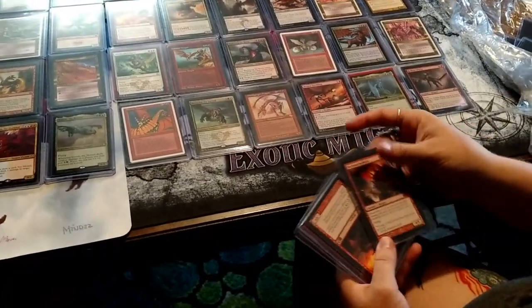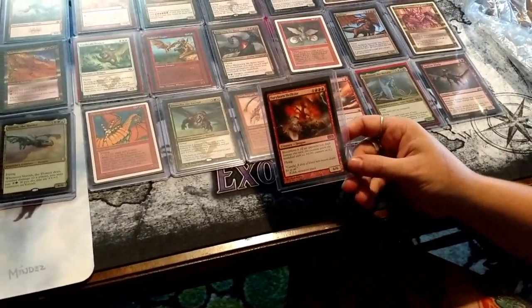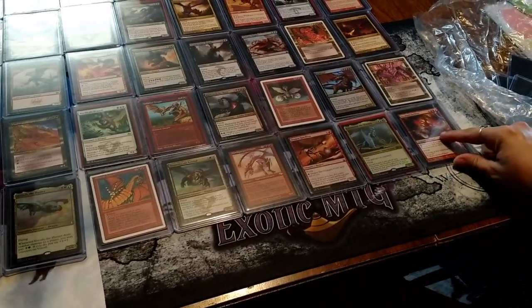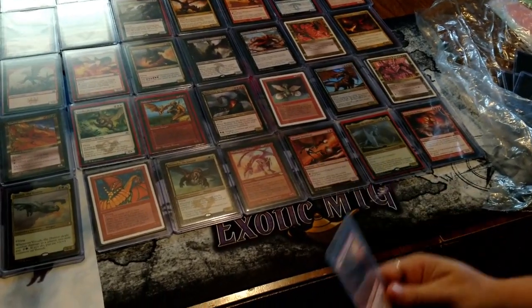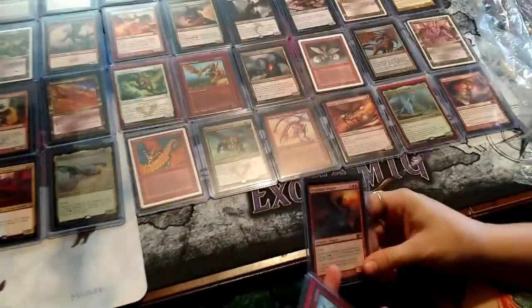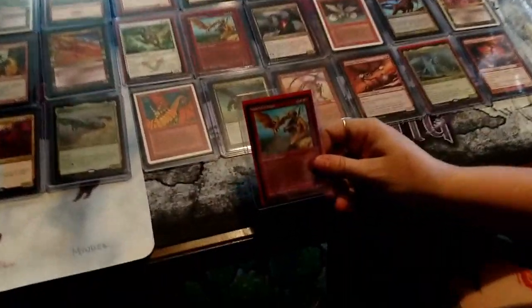The foil process on that one is quite nice. Furyborn Hellkite — back in the day you couldn't convince me this wasn't the best dragon in the world. Twelve and twelve for seven — and it flies! Flameblade Dragon. We definitely have more than 101, I do believe. Because the math does not check out. Another Nalathni Dragon — that's awesome!